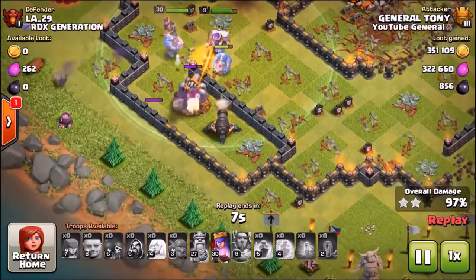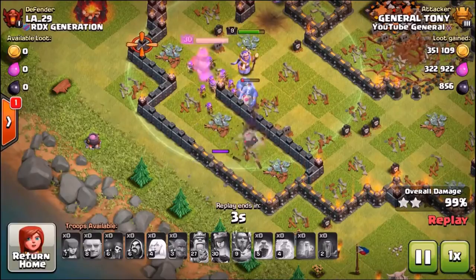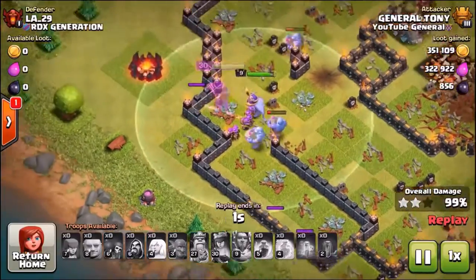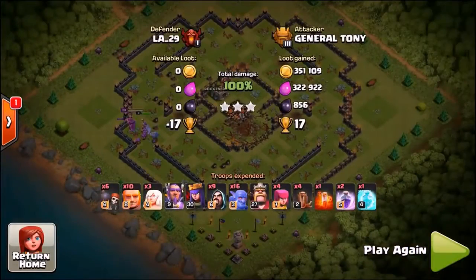The rest of the troops are up to 97%, with the Grand Warden and the Queen still alive along with a couple of bowlers. The Queen's ability fires off, taking out that final army camp, and we've secured ourselves the first triple star — successfully bullied our opponent.